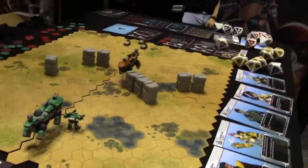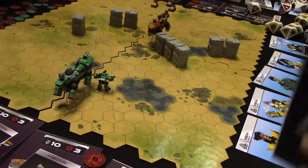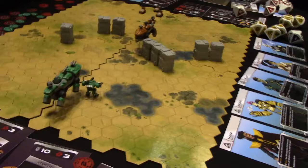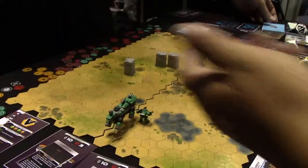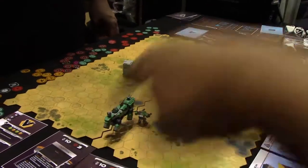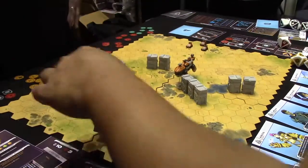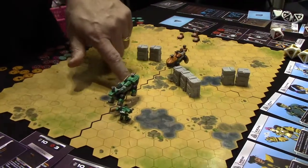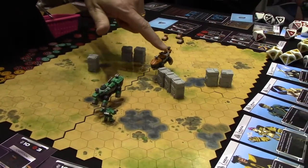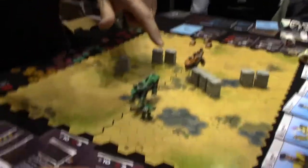We flip initiative. I'm in trouble. I only have one card. Can I use him again? No, once he's done he's done. So we're going to go with the War Horse. One, two, three — and then move to seven — which puts him here, which is fine.